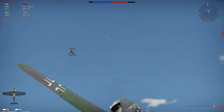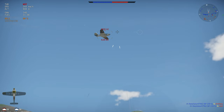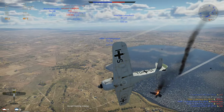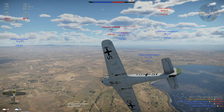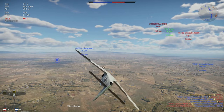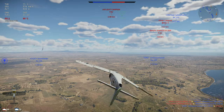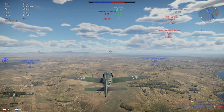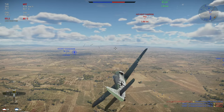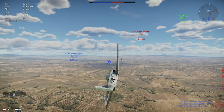When it comes to strengths and weaknesses of this aircraft, I'd like to go over two or three of each. First and foremost, it has a phenomenal roll rate. It's much better beyond 400 kilometers per hour and is just really nice — better than most aircraft in the game. It allows you to throw around your energy much better than a lot of other aircraft.